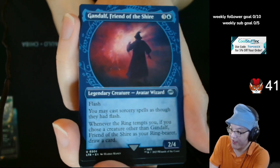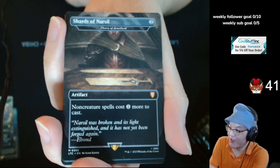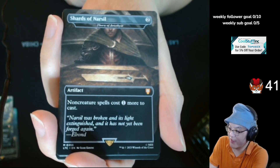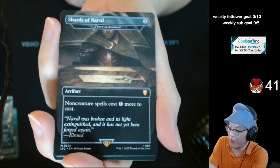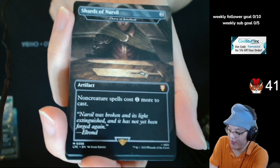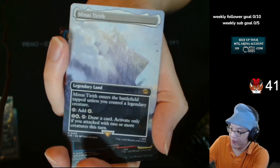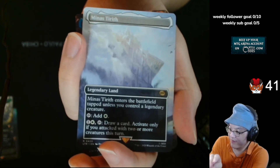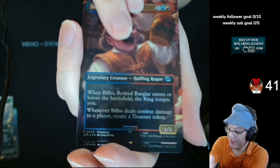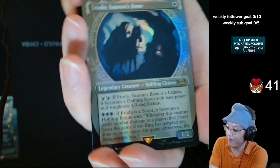Dying and coming back. Gandalf, Friend of the Shire, Ring Art. Shards of Narsil — which is a Thorn of Amethyst. Two colorless artifact — creature spells cost one more to cast. Everyone said this card was expensive in Legacy. Thorn of Amethyst. Minas Tirith. Bilbo, Retired Burglar. And Frodo, Sauron's Bane.